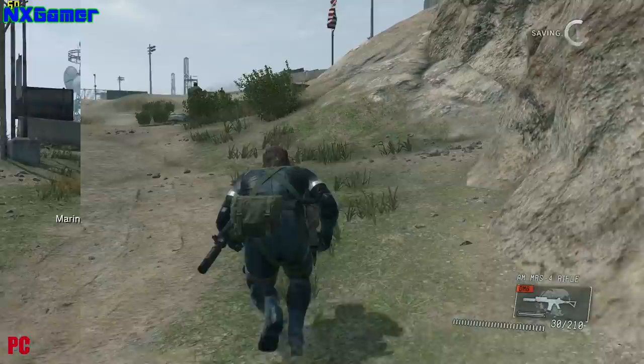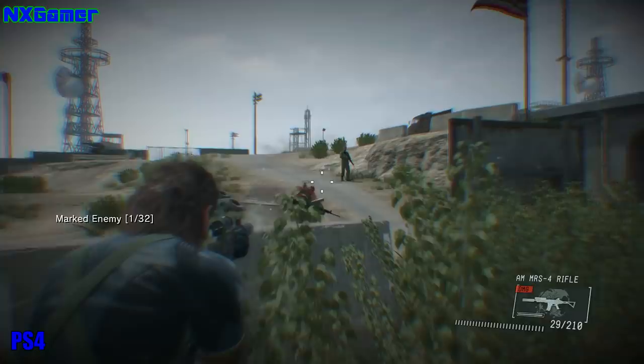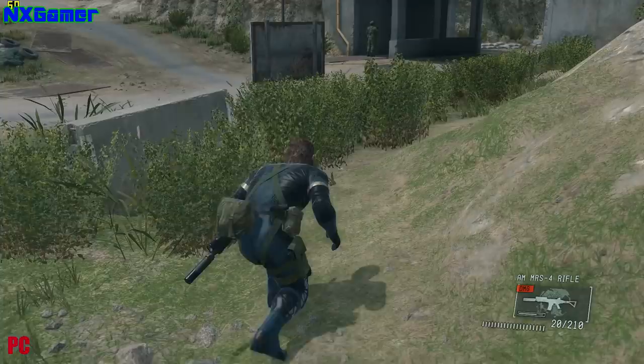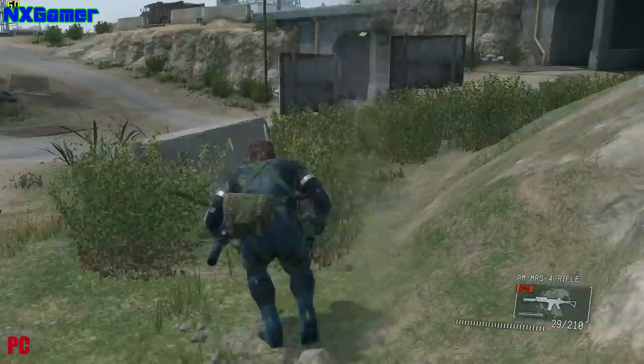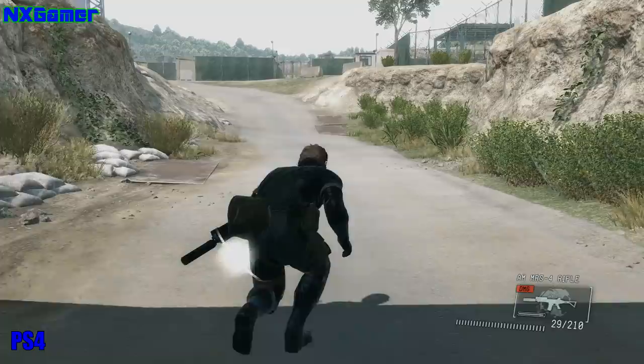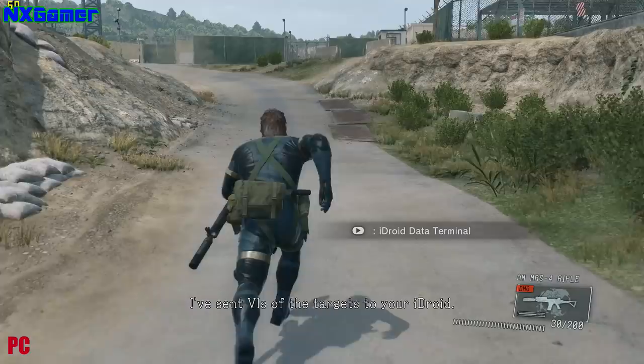Comparing the PC to the PS4 version, there is not a huge difference. On the left you can see the pop-in on the PS4 version, which was reasonably bad in quite a lot of places. Looking at the PC version on the high setting, it doesn't look that much better. This bush here on high pops in just a few feet away from Snake's feet, and on the PS4 version it pops in just a few feet nearer. Running towards the background, watch the objects and all the grass load in - the bushes, background signs all pop in near Snake. On PC high, they pop in just that little bit further away, so it is slightly better.